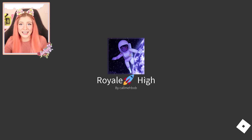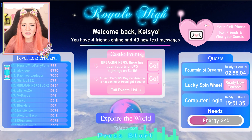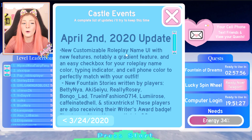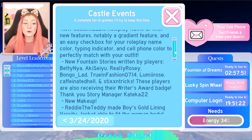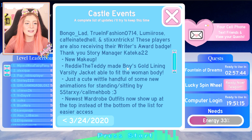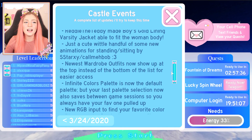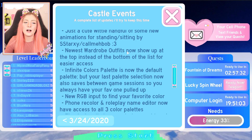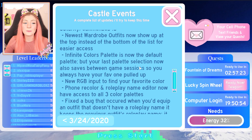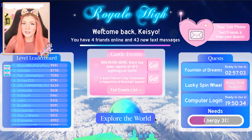I'm going back to the start screen. If you didn't know, when you go to Earth and then to the apartment buildings you get this screen again. The full events list shows you everything that has changed: we have the new customizable roleplay names, new fountain stories by amazing creators, new makeup, the Teddy Bear Boys Gold Lining Varsity Jacket now able to fit the women's body, a handful of new animations, newest wardrobe outfits now show up at the top, and the infinite color palette is now the default palette.